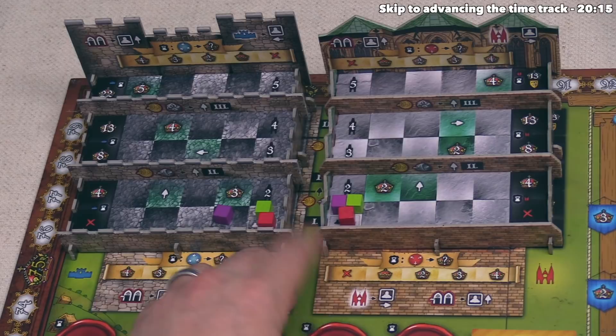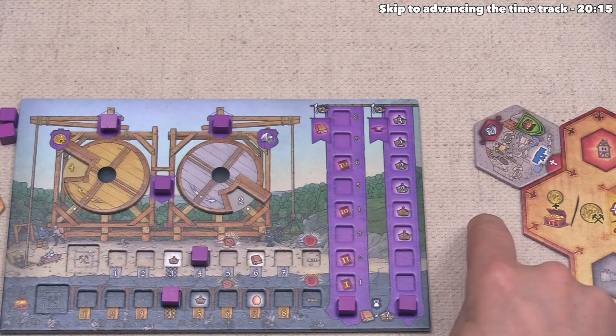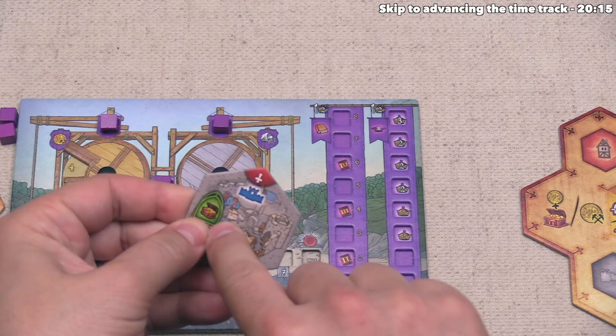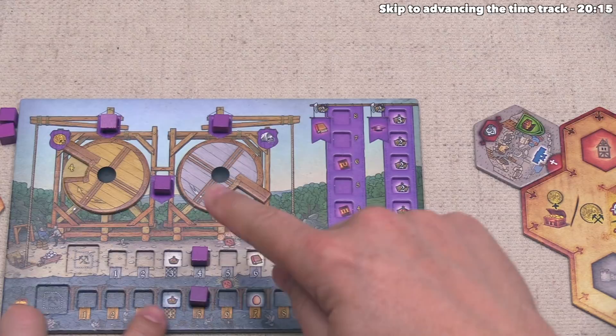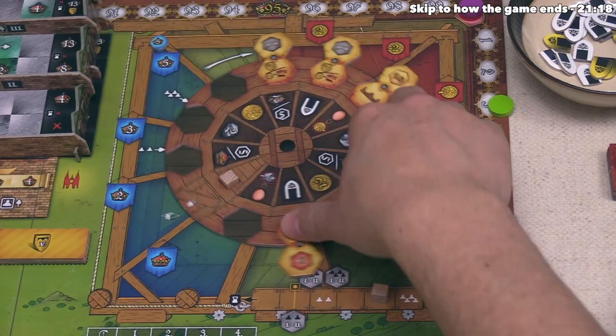These tracker boards come with the game but you can also play just on the map. The final benefit for building this wall is in the green area: we increase our coin production by one, bringing us up to five. If we produce coins, we'll also get a victory point. Before ending our turn, we fill the empty market spot, then rotate the wheel.